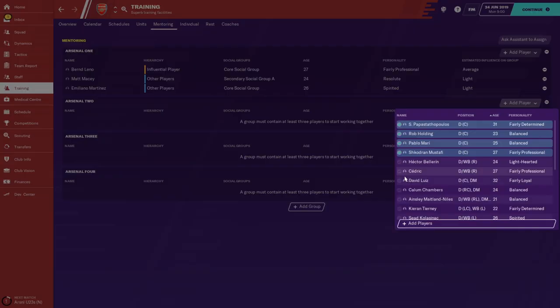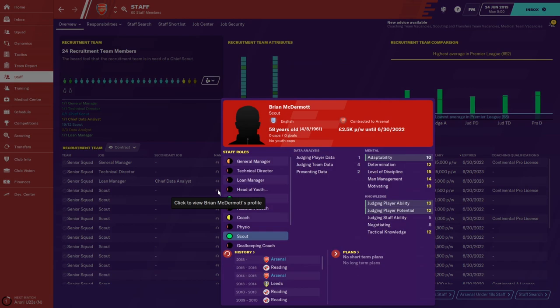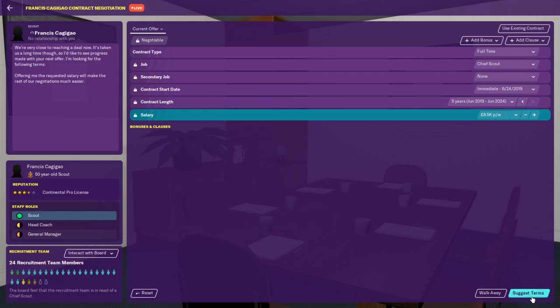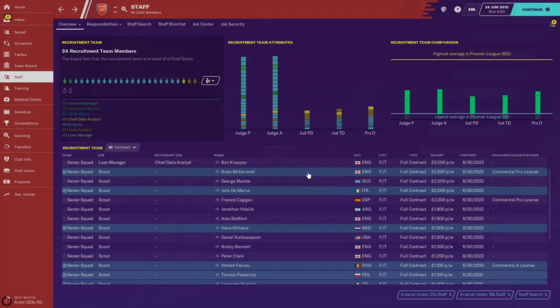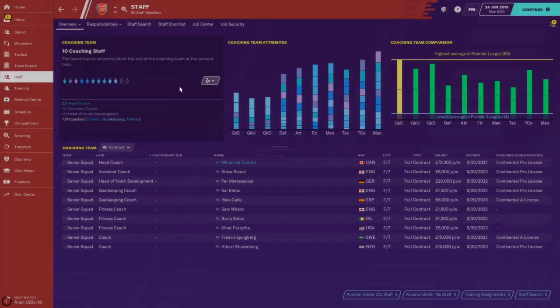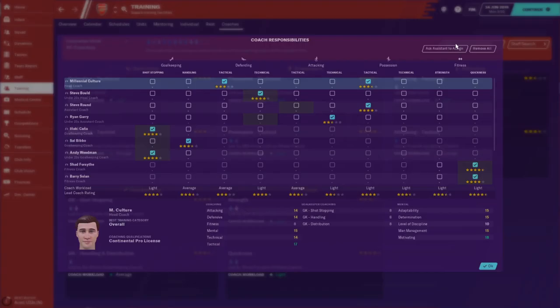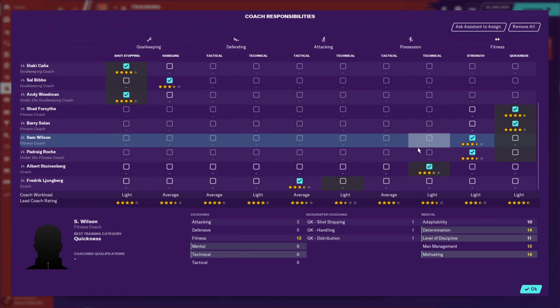Managing staff is something I've found to be less intuitive in recent renditions of Football Manager, but it's a critical element of the game. Like your players, your staff need high skill ratings. Where possible, promote from within your own club. If their ratings aren't up to snuff, mutually terminate their contracts and replace them by placing adverts or searching manually. Each coach should only be in charge of one training element, and you should aim for all coach ratings at five stars with light or average workload.